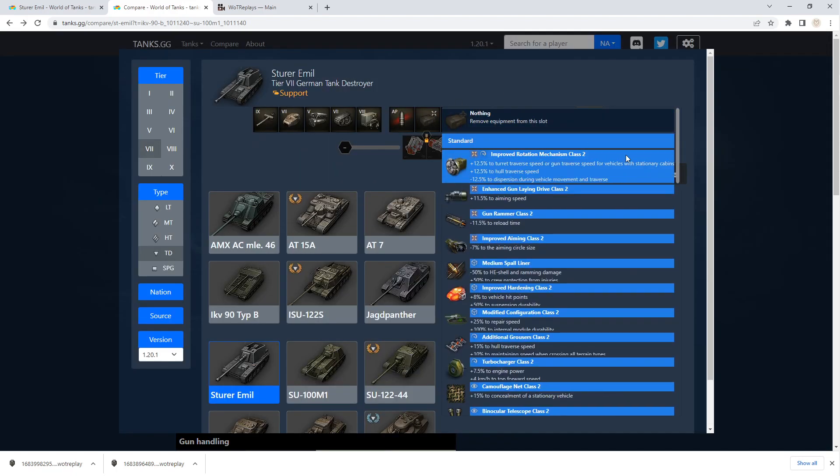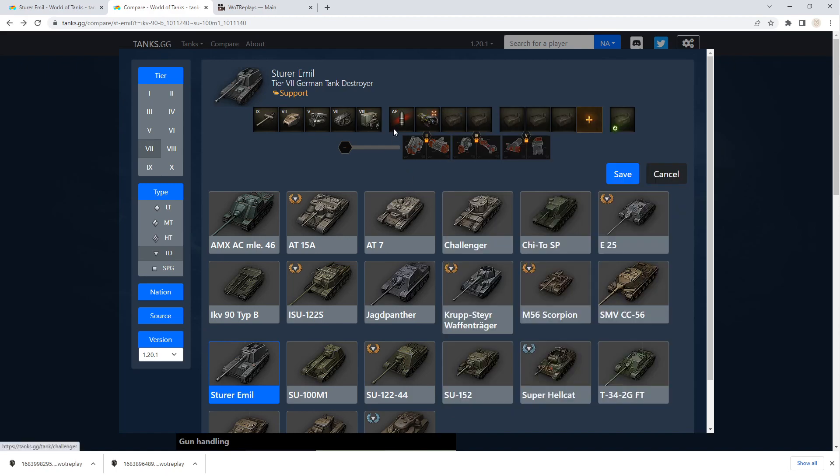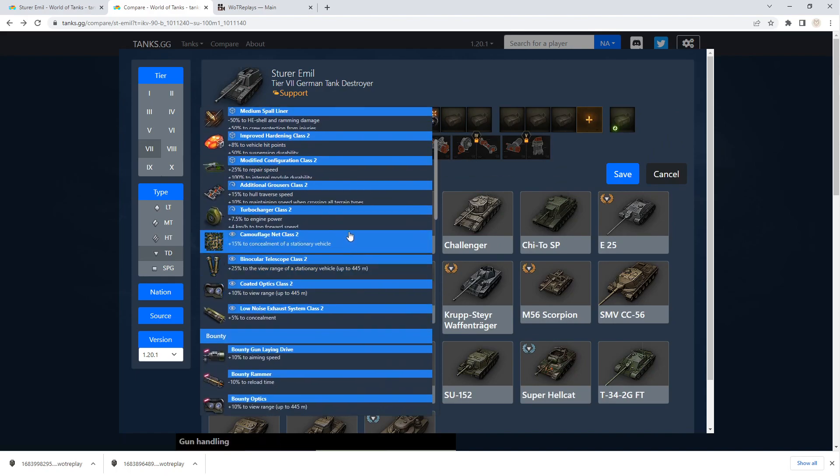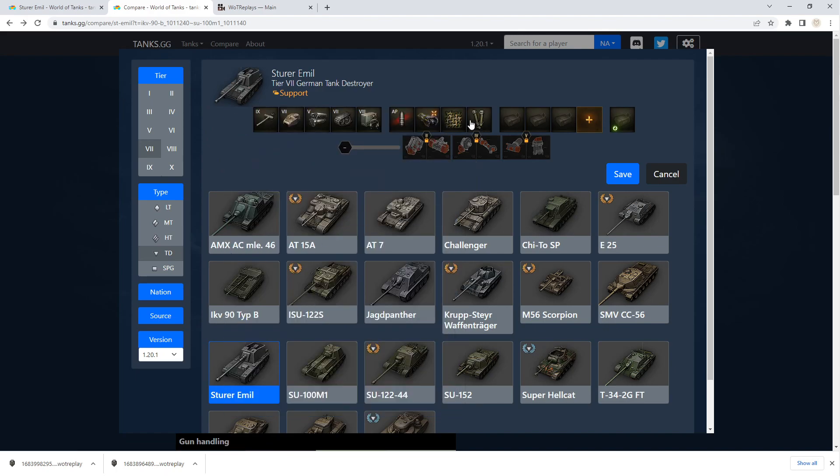So what are we going to do for our skills? With that 13-second reload, I actually didn't go with the gun rammer. I wanted to have the smallest aiming circle, the best camo setup, and the best view range, so that I can spot for myself and stay hidden as much as possible. You could swap out the Binox and put in a gun rammer to speed up reload, but with only 15 rounds, the reload speed didn't really matter. I was being very selective with my shots to maximize damage.